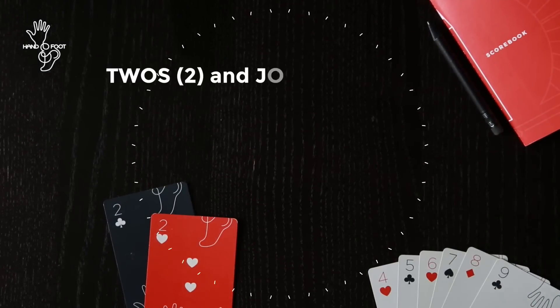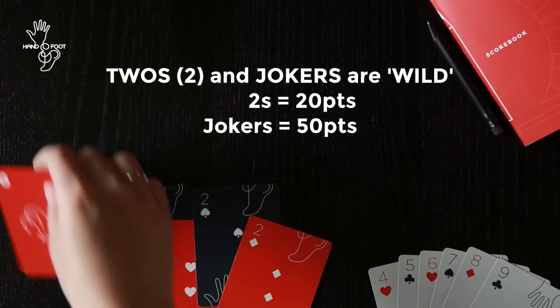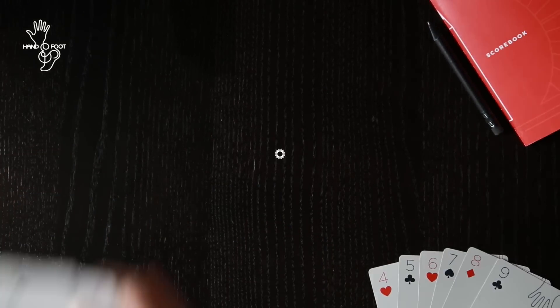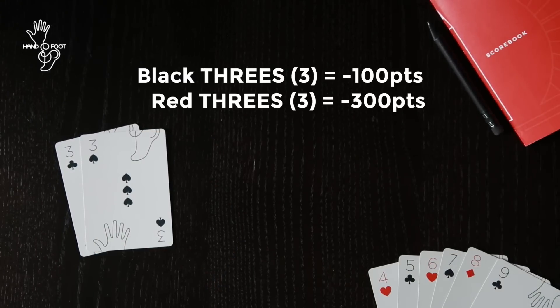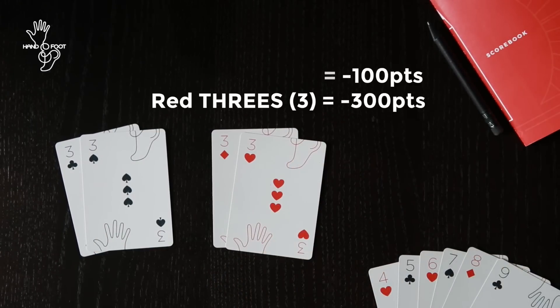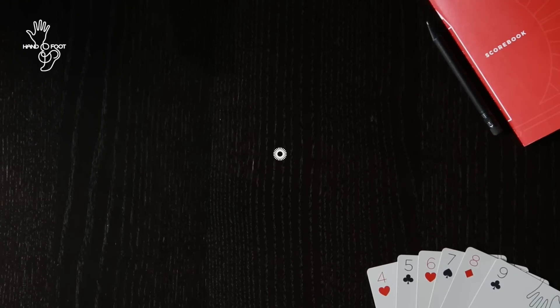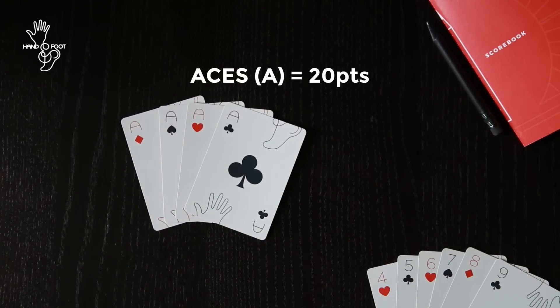2's are wild and worth 20 points. Jokers are also wild but they're worth 50 points. Black 3's are negative 100 points and red 3's are negative 300 points, so you'll want to be sure to discard those. Aces are worth 20 points.